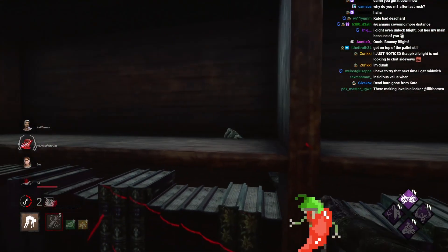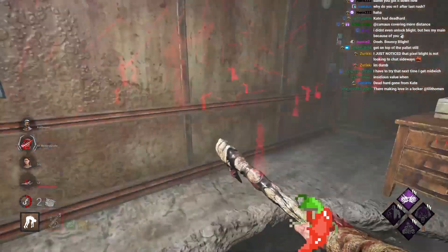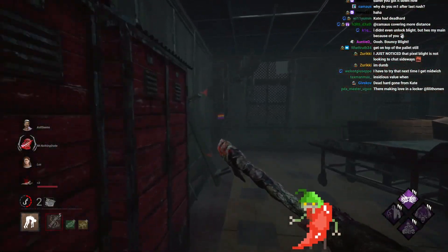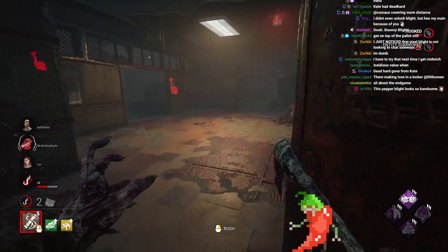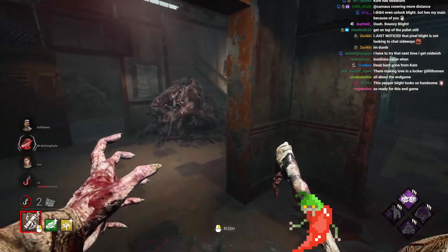If you want to see the true value of Insidious Blood Warden — NOED Blight — you don't want to miss it, man. We need those last two gens to proc. We need everyone on Death Hook. Kate's on second hook now, so we need one more hook on Nancy, and then I think we should be good to go in theory. It's all about the endgame.